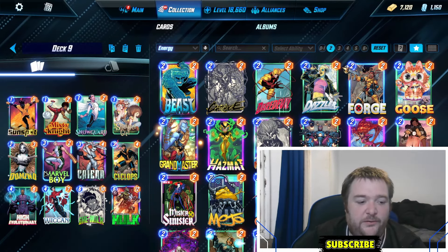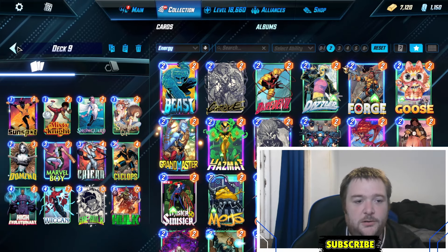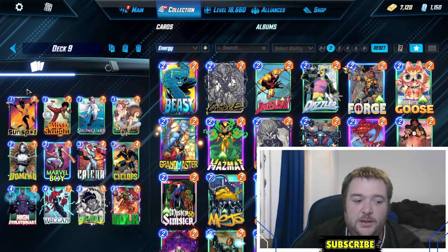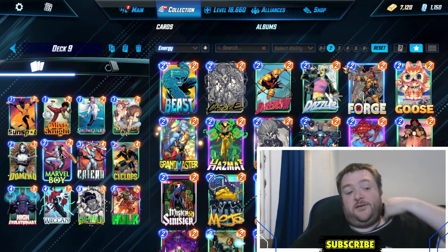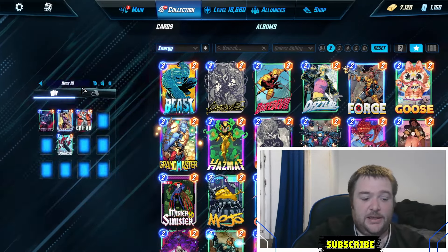Next up we have High Evo with Marble Boy and a lot of one-drops, and it's got Wiccan in here. It's pretty much a standard High Evo build, but you get the extra power from Wiccan. You do have Domino to cover the twos. I personally prefer going with Ria Hill in my Wiccan decks because she comes with a one and a two — pretty nice if you draw around ones.